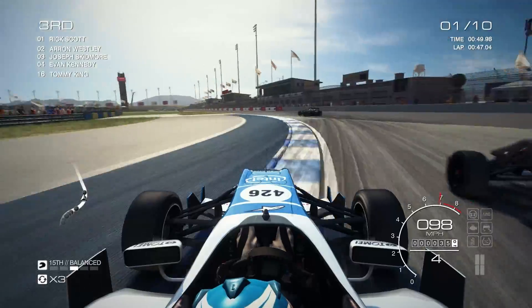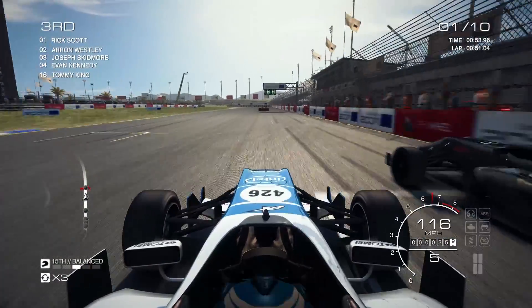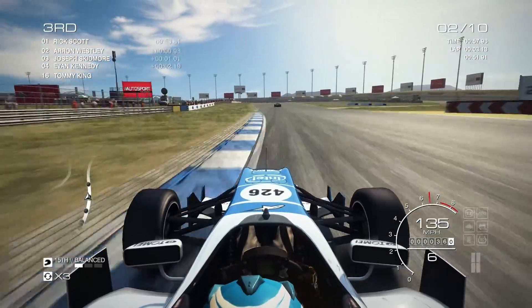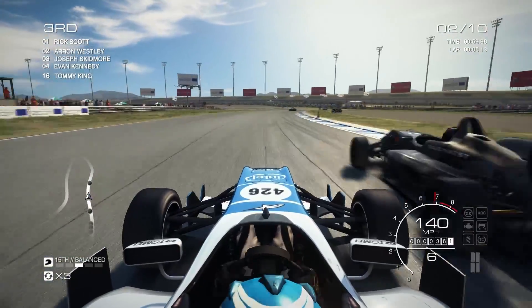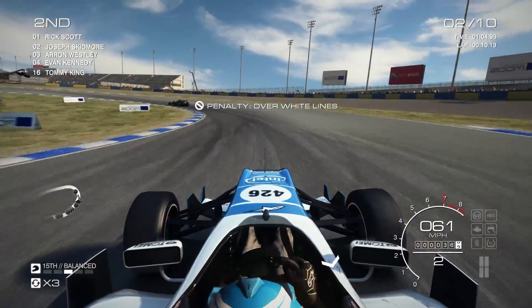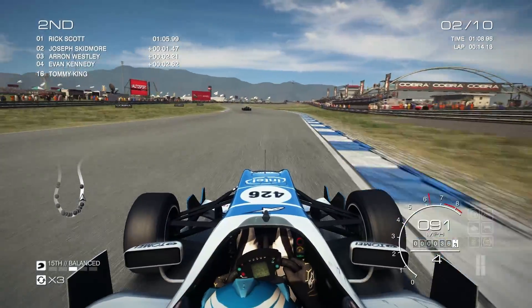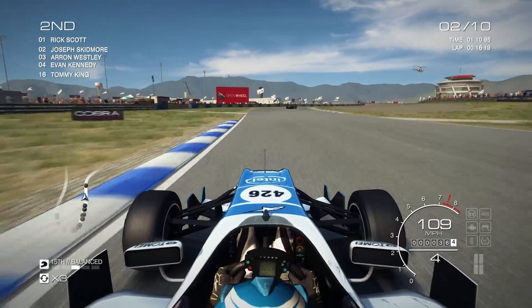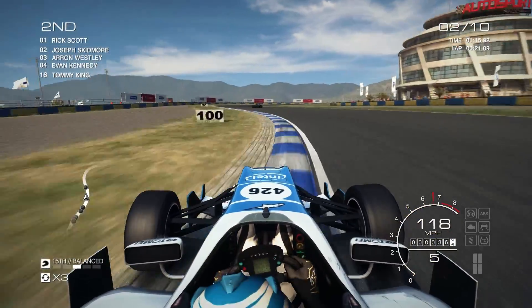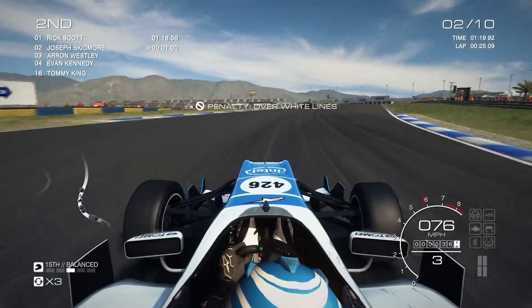Scott has only had two single places. We dive up the inside — just a bit of a tap on the side pod, but we are on the inside of Westley. This is close, and he comes across us — that was his own doing, he quite viciously swiped at us. I shall put in a statement. But we are fine, no damage, and we are chasing Rick Scott — although that may be a cut. Yes it is.